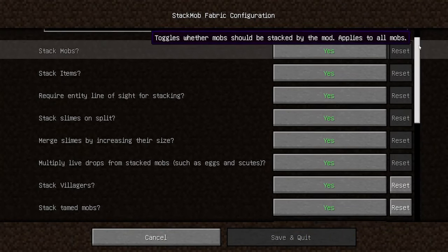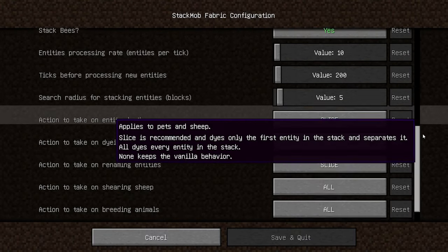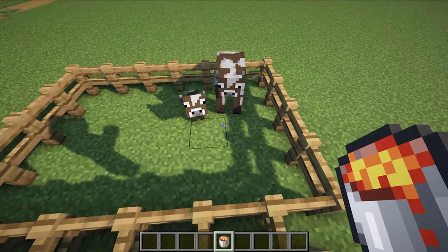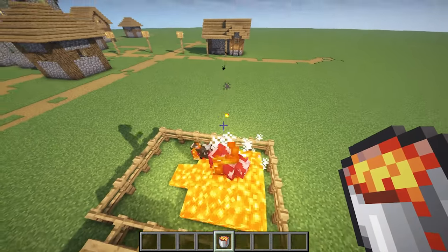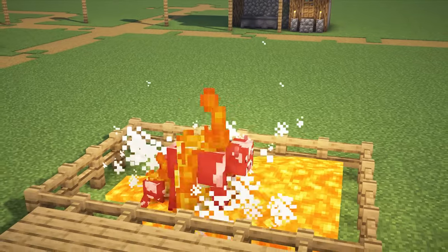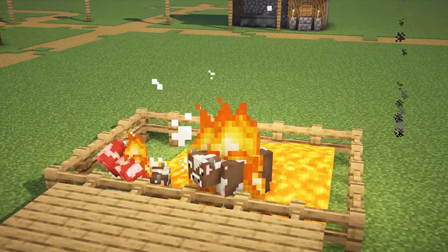One of Stag Mob's key features is its flexible configuration options, which allow for fine-tuning based on specific entity types. This level of customization ensures that the mod can be tailored to suit the needs of any server environment. Experience smoother gameplay and optimized performance with Stag Mob, the mod that revolutionizes how mobs are managed in Minecraft.